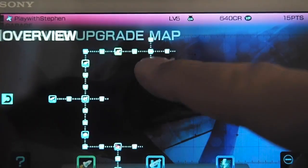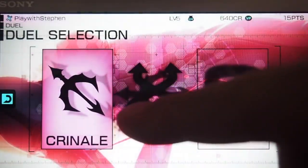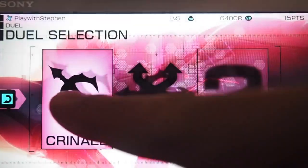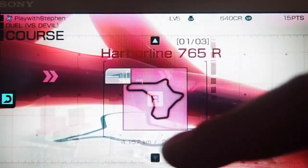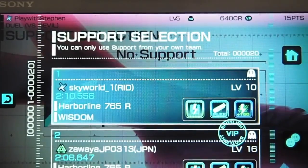You'll eventually unlock a duel mode that pits you against particularly fast competition in a one-on-one showdown. Luckily, you're able to enlist the support of fellow team members via their ghost data to help you start off.